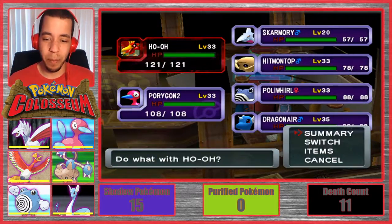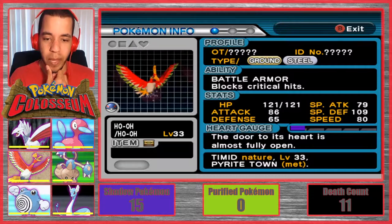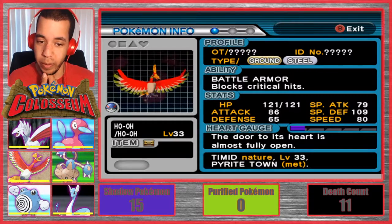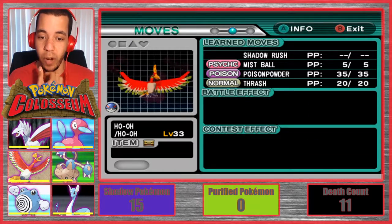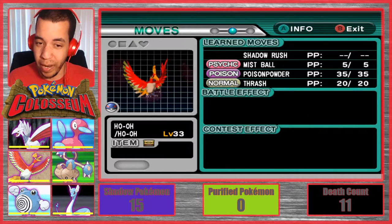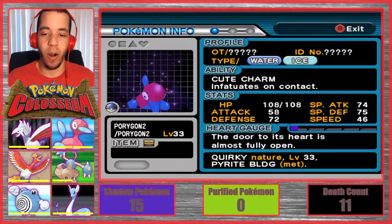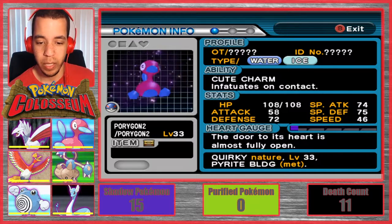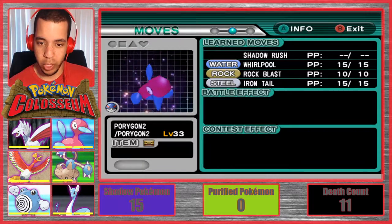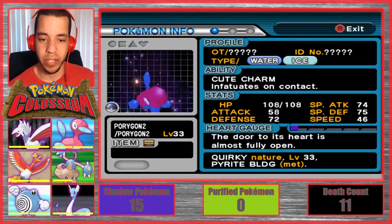Let's do a quick team recap. First up, we have our Ground Steel type Ho-Oh with Battle Armor, which is awesome, who has Shadow Rush, Mistball, Poison Powder, and Thrash. Then we have our Water Ice type Porygon 2 with Cute Charm, Quirky nature, with Shadow Rush, Whirlpool, Rock Blast, and Iron Tail.